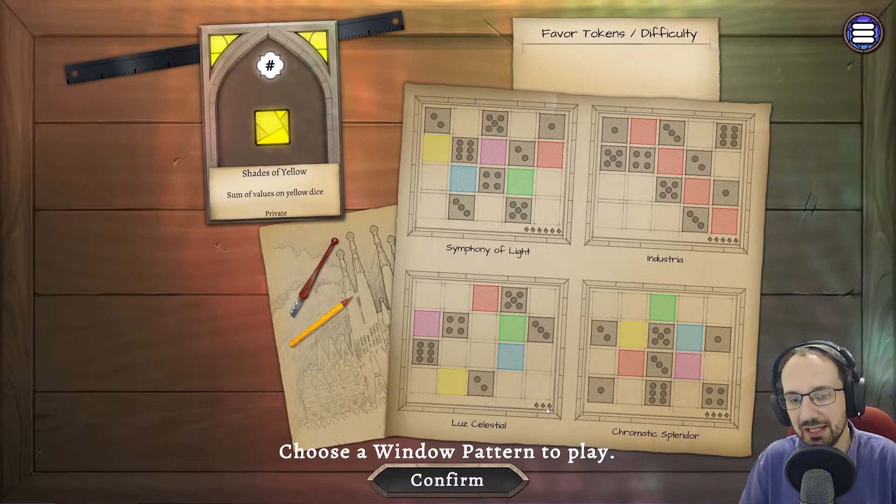The main rule of the game is that you cannot place any two dice orthogonally adjacent to each other that have either the same value or the same colour — and that's the thing from which everything else flows. Some boards are harder to complete than others, indicated by the number of pips in the bottom right corner, so you can choose an easy or harder board. Why choose a harder board? Every one of these pips gives you access to tools.